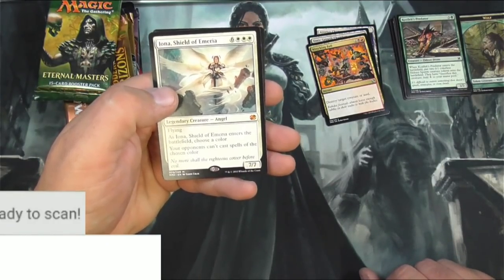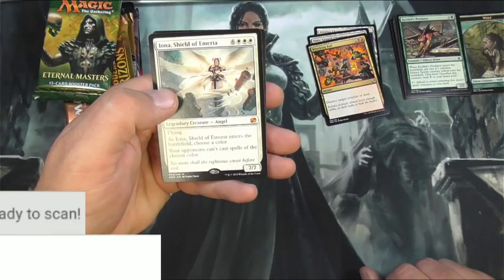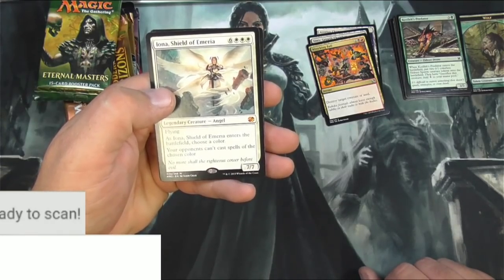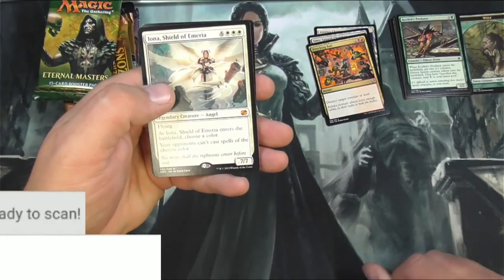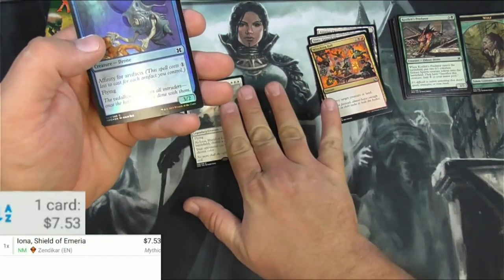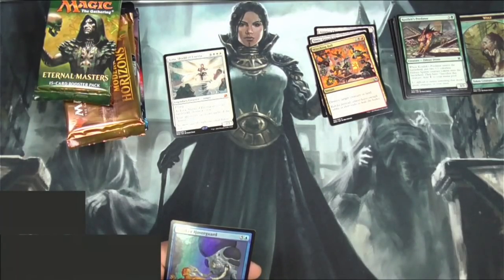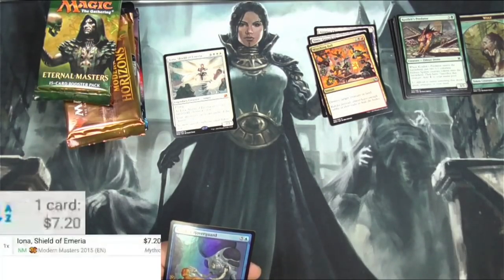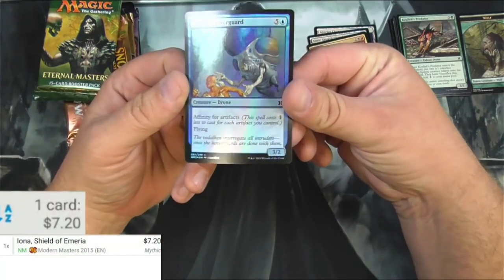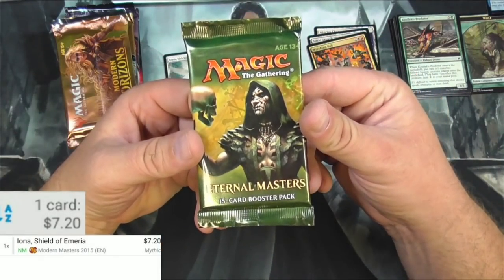Iona is a nine-drop 7/7 with flying. As she enters the battlefield, you choose a color and your opponents can't cast spells of the chosen color — take that, blue. And Somber Hoverguard. The Zendikar version is $7.53, reprinted a couple times. There's also a foil Hoverguard. Next up: Eternal Masters.